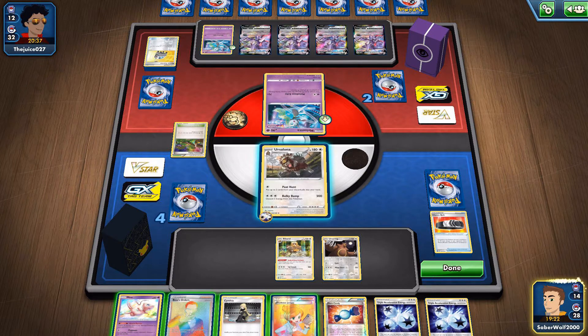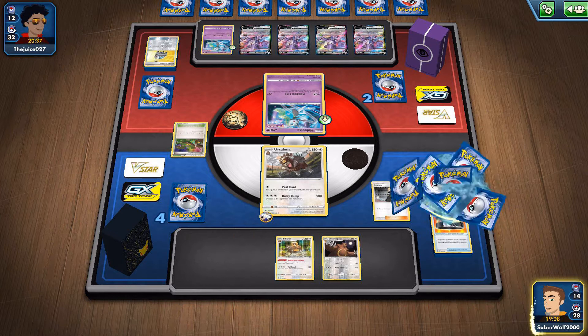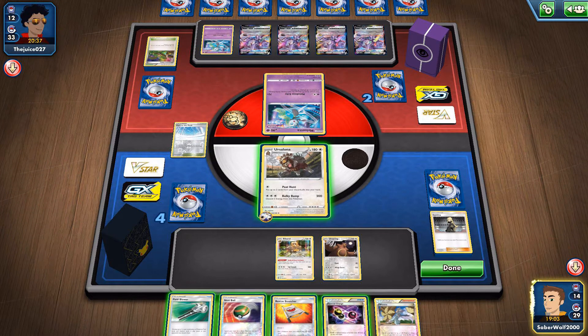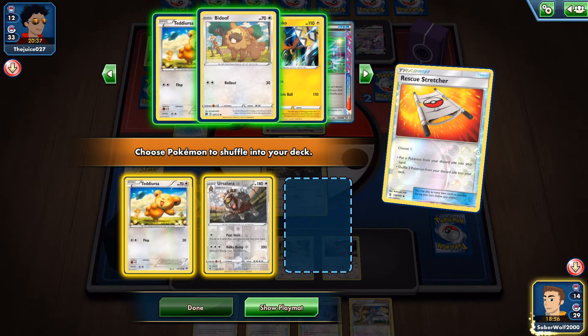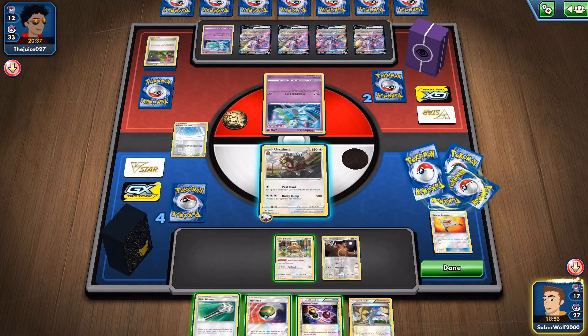I can even use Boss's Orders, but let's not use it just yet — keep it for later. What I'm probably going to do is, eventually when I'm down to two prizes, use Boss's Orders to kill one of the Genesects to just outpace him. I think that's going to do it. I'm going to have to get by with what I have here — he only needs to get two prizes either way.